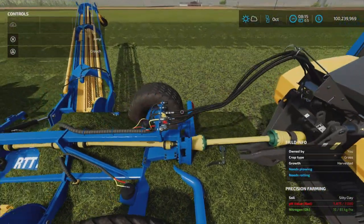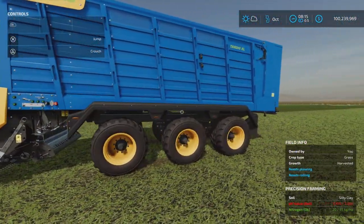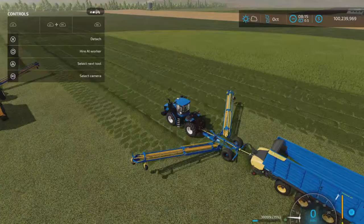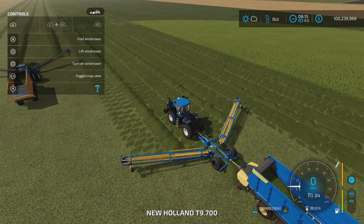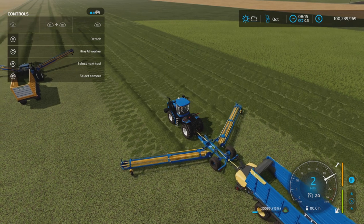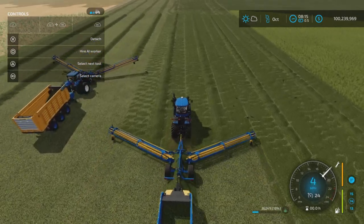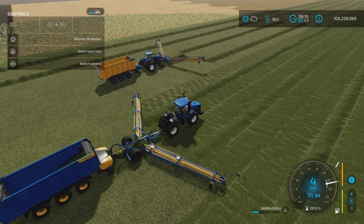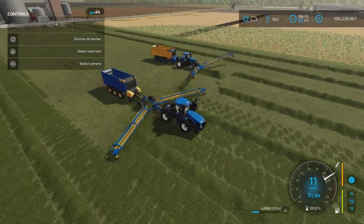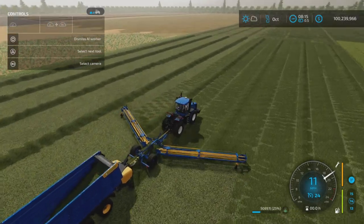It does feature a hitch and a PTO that will easily run the TARDIS XL from behind. We hop in, lower everything, turn it on, turn on our wind rower, and as we drive forward it too very easily picks up all that grass. A worker has been hired and we are no longer losing any grass because the wind row is too large.